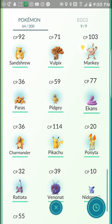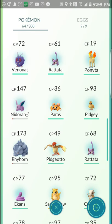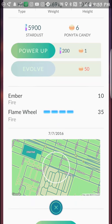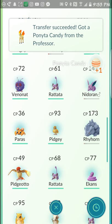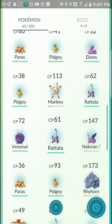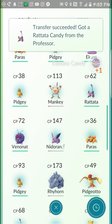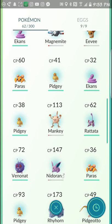I'm getting down pretty low now and starting to have to look a little closer for my doubles. I have two Ponitas — one is CP 19 and one is CP 20 — so I'm going to trade in the weaker Ponyta. I was really excited about Ponyta, but it's actually not very strong, so I think I'll have to wait until I evolve it to get any use out of it.